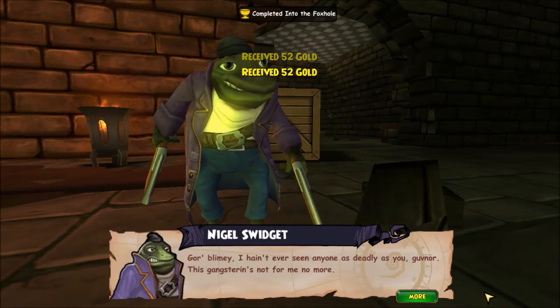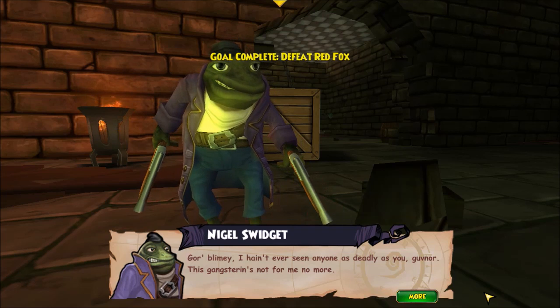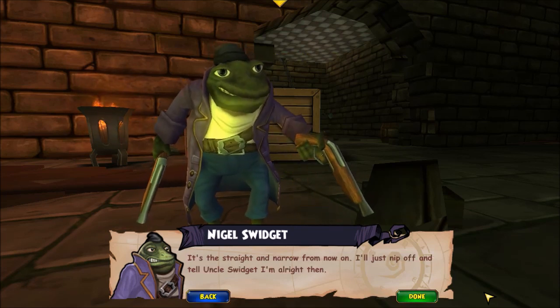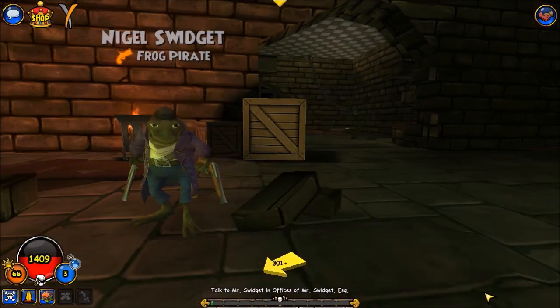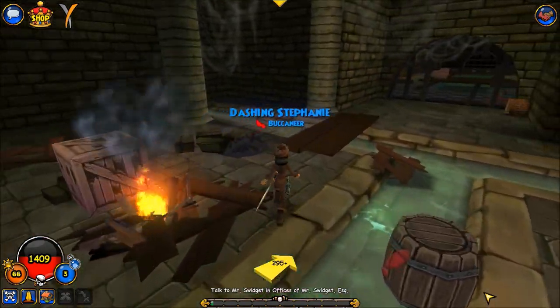'Oh, blimey! I ain't never seen anyone as deadly as you, governor! This gangstering's not for me no more!' 'You wanna be a pirate now?' 'It's straight and narrow from now on! I'll just nip off and tell Uncle Swidgett I'm alright then!' I'm not exactly a good example of straight and narrow, but okay.